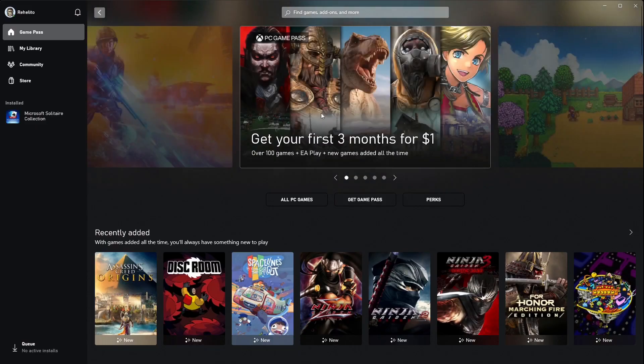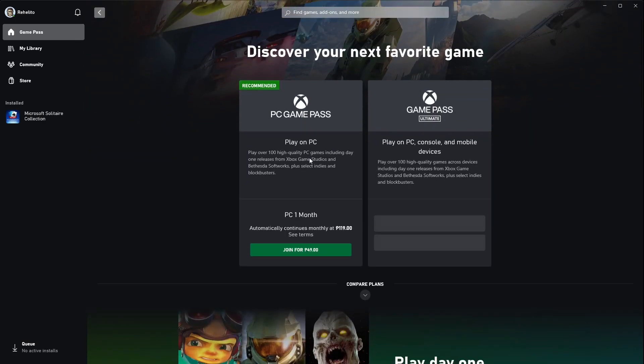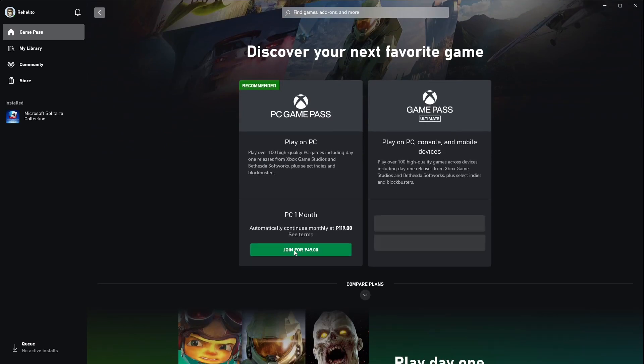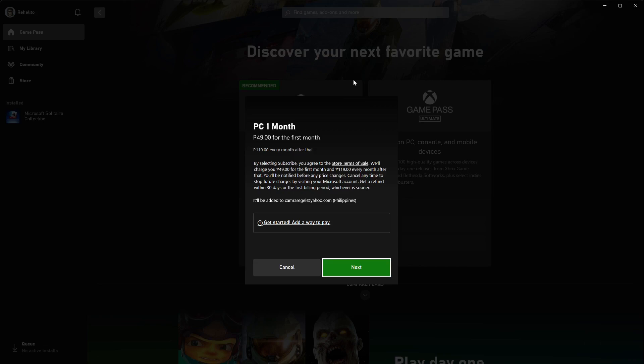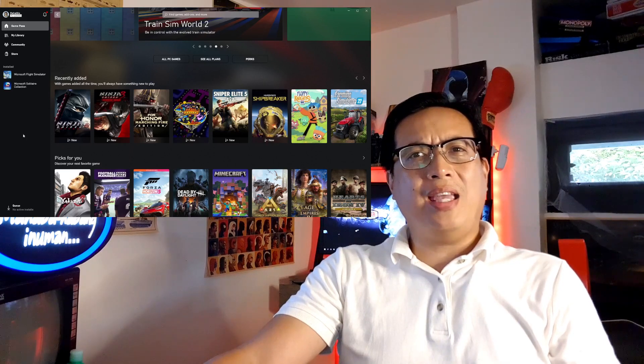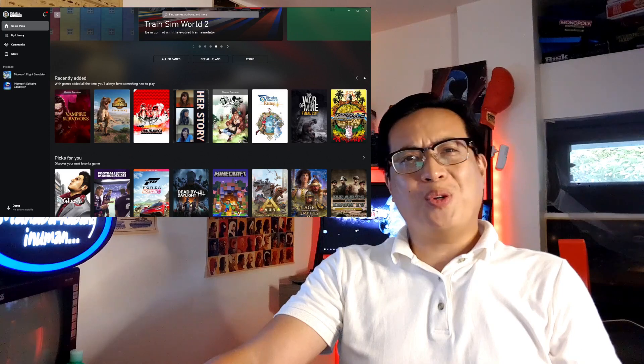At the Xbox homepage, there's this offer of three months for $1, but when I tried to click on it, it defaults back to just one month for $1. This may be an old offer that's no longer available, and there you go — I proceeded to pay through PayPal. The good news is it has a library of more than 400 PC titles, including 9 games you can play in VR, which is really not bad for $1.